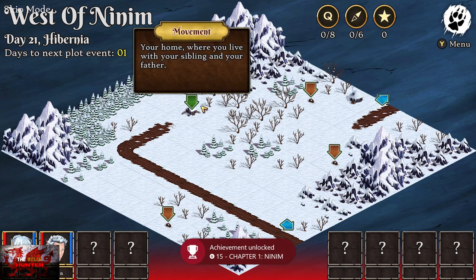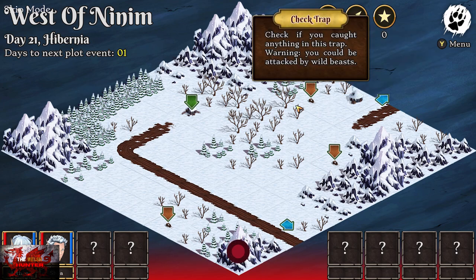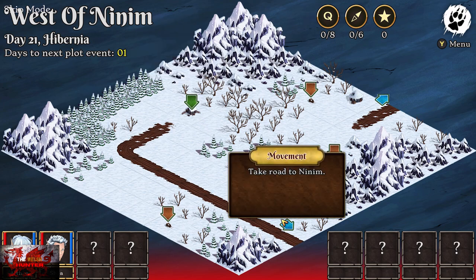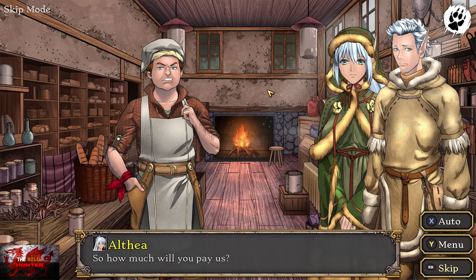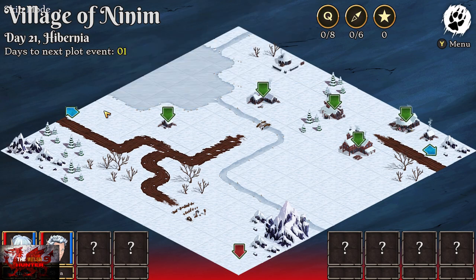This is the sort of main area of the map. We end up going on these maps to go to certain places. The first thing we're going to be doing is heading down to the bottom of the map with the blue arrow — Movement. Take the road to Nimmin. Go to the general shop, which will be the one in the sort of middle there — it will say whatever you're looking for at the top. You can just press the right bumper; you should be good to go.